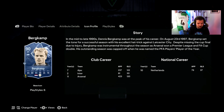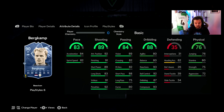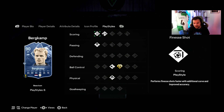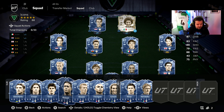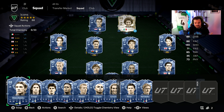Then we've got Berbatov — more of a CAM than a striker in my opinion. He can play striker, has four-star four-star, and an abundance of positions. Shooting is really nice but dribbling is let down by agility and balance again. He's going for around 300k which is a bit too expensive for me. He has First Touch, Flair, Travellas, Incisive Pass, Finesse Shot, and Chip Shot playstyles.